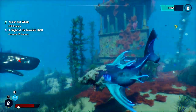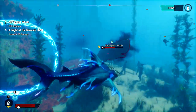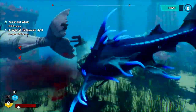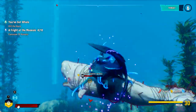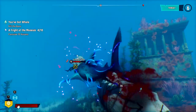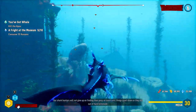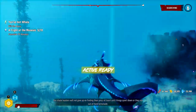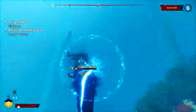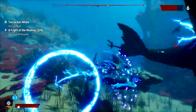I don't think we'll have any trouble with this - it was really only the first couple apexes that gave us trouble. Once we got a bit bigger, they didn't stand a chance. I think the Barracuda was the only one that took us multiple tries. Catastrophic level shark - that's us. We are a swimming cataclysm at this point.